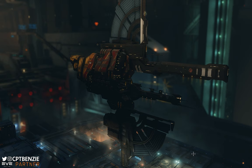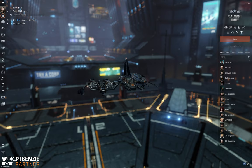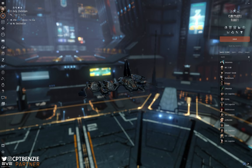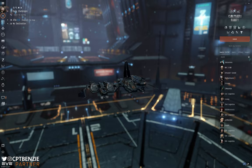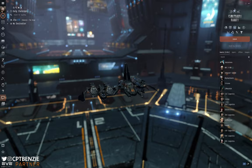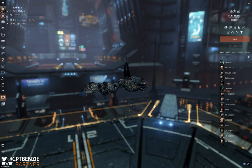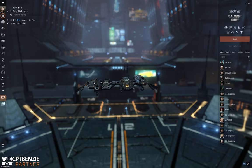Proper skill queue management is a vital skill for capsuleers in New Eden. Getting it wrong isn't absolutely catastrophic — skill points are accrued over time, so putting points into skills you're not going to use just pushes back the ones you do need, meaning you'll take longer to get where you want to go. You could go into the skill manager and start adding skills left, right, and center, but that's a path to getting a load of stuff you don't really need.